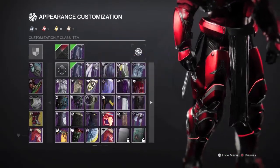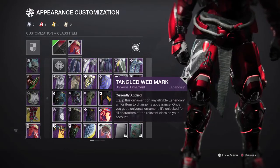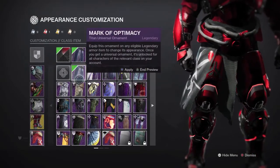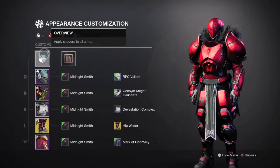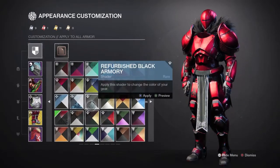For the mark I am using the Mark of Optimacy. You could go with a few other marks like the Tango Wet mark, but I'm going to go with the trusty old Mark of Optimacy — I feel like it fits the theme a little bit better. Here is the overall build, and I'm going to show you guys a few other shaders quickly.